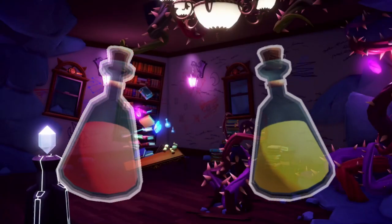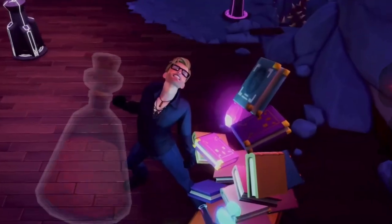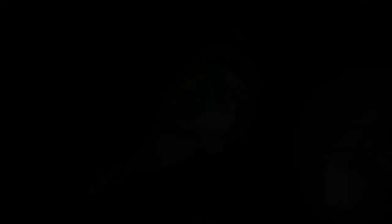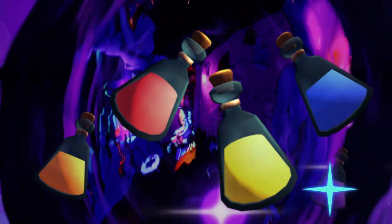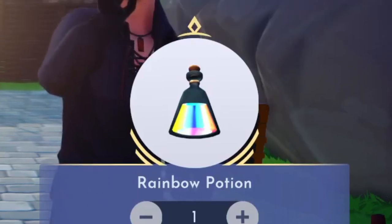Now, with your complete potion collection, it's time to combine all of these mysterious elements into one absolutely insane super potion. With the gleaming gold potion, the raging red potion, the electrifying orange potion, the brilliant blue potion, the royal purple potion, and the crystalline green potion in your possession, it's finally time to craft Disney Dreamlight Valley's ultimate concoction — the legendary, fabled, mysterious rainbow potion.